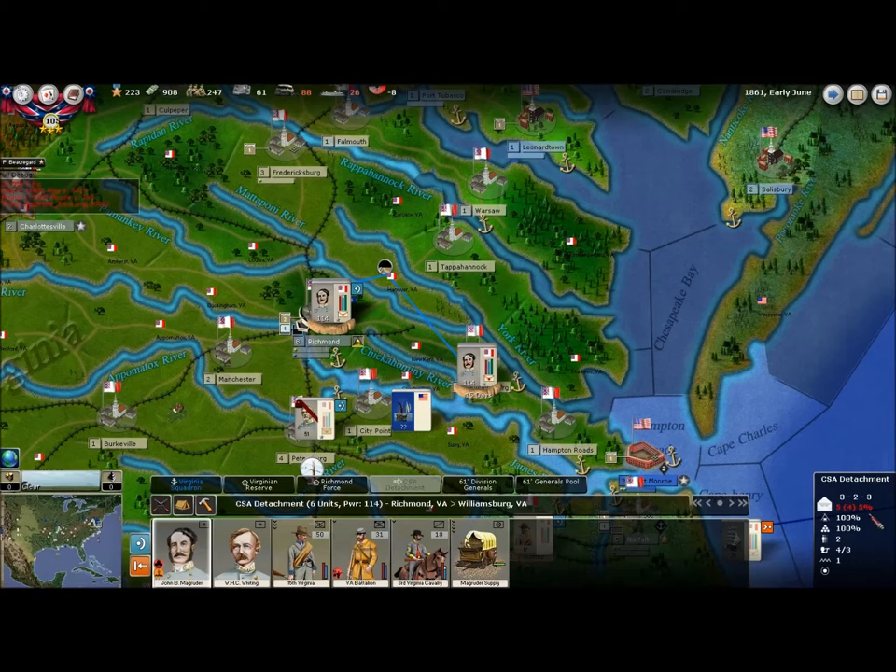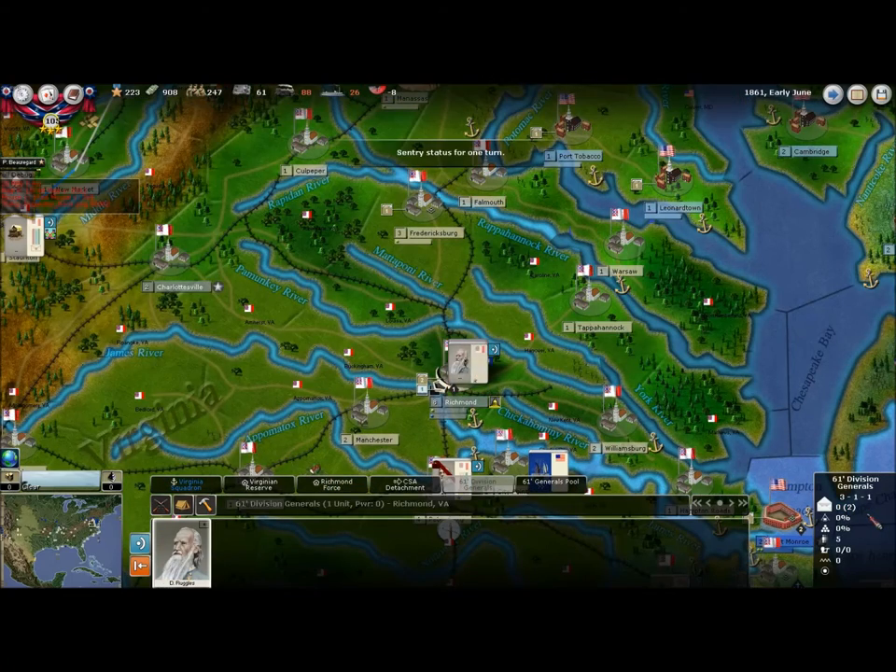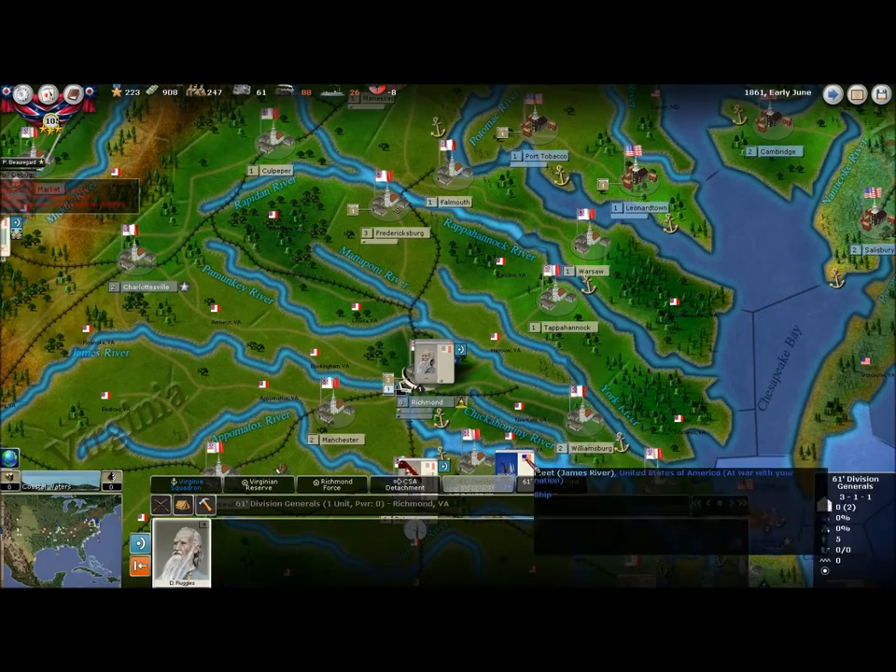In my experience, they very rarely ever launch an attack from Fort Monroe, so I'm not expecting anything — but you never know. General Ruggles will just stay there in reserve.